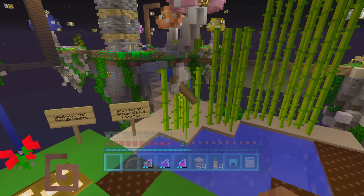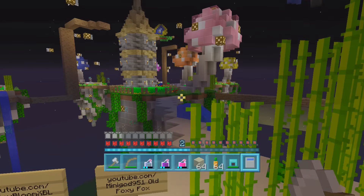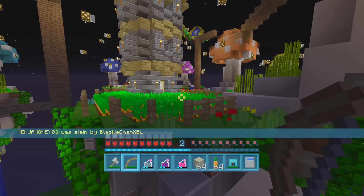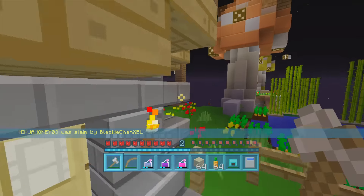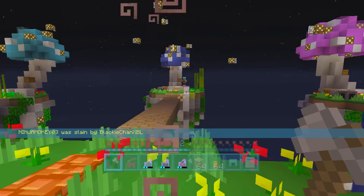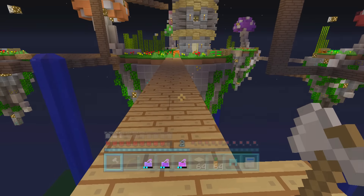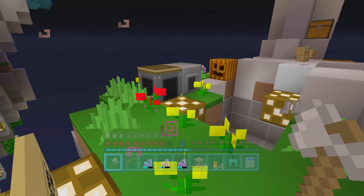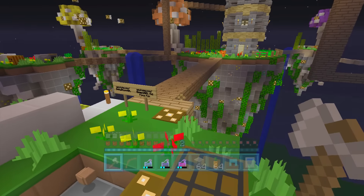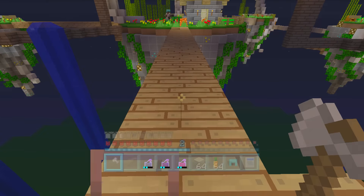I actually think my A button is stuck as well. Looks like — oh, are they fighting it out? Ninja was just slain by Blackie — oh my goodness, you guys. So this is it! I'm going to run for it. Looks like we had a little bit of a lag issue here — I just lagged out. But it looks like no one's actually checked that. Looks like it's game on — it's me and Blackie Chan left.